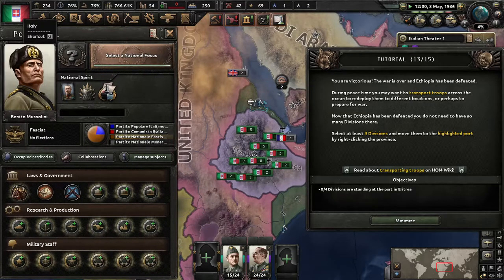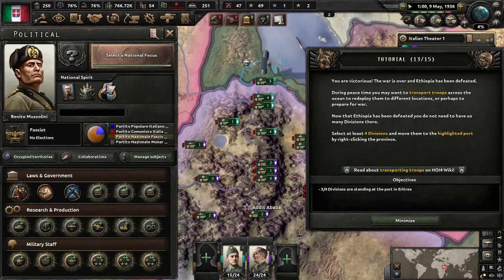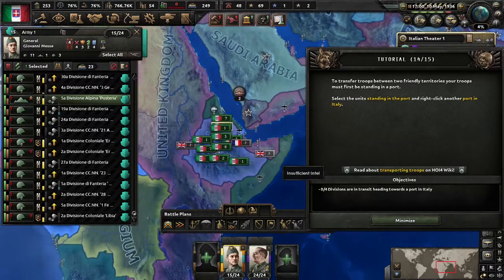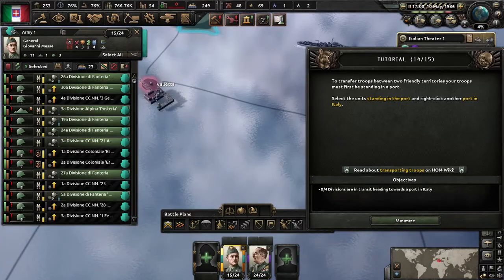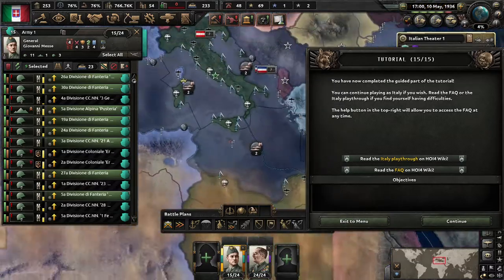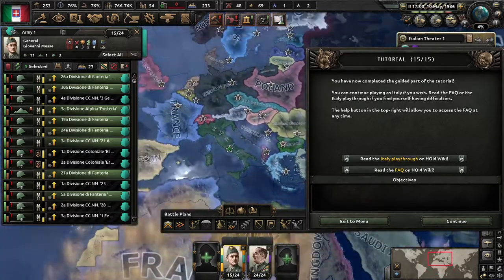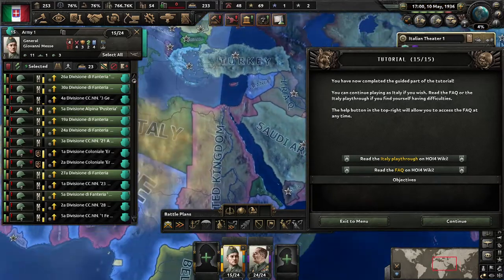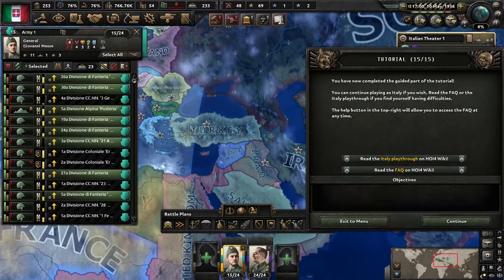Ethiopia is now Italian East Africa. To transfer troops between two friendly stations, your troops must first be stationed in a port. Select your troops staying in the port and right-click another port in Italy. You have now completed the guided part of the tutorial. Continue playing if you wish, or replay it if you find yourself having difficulties. The help button on the right will allow you to access the FAQ at any time.